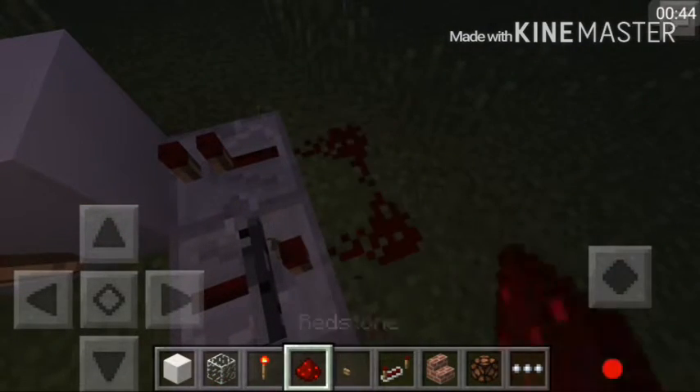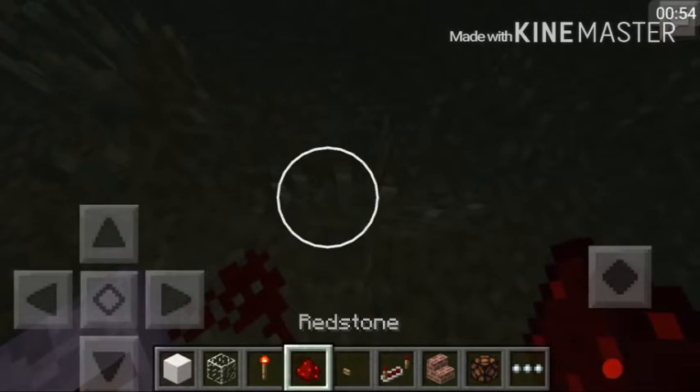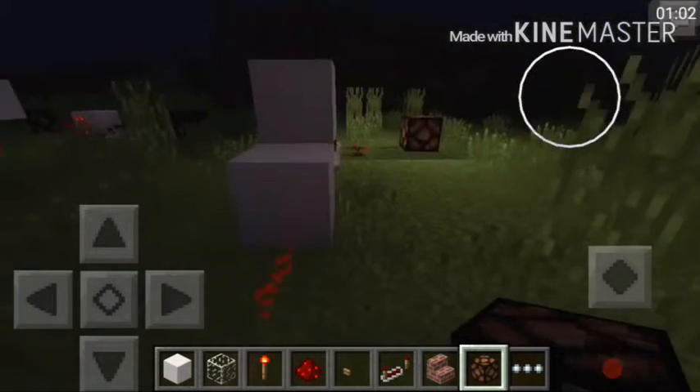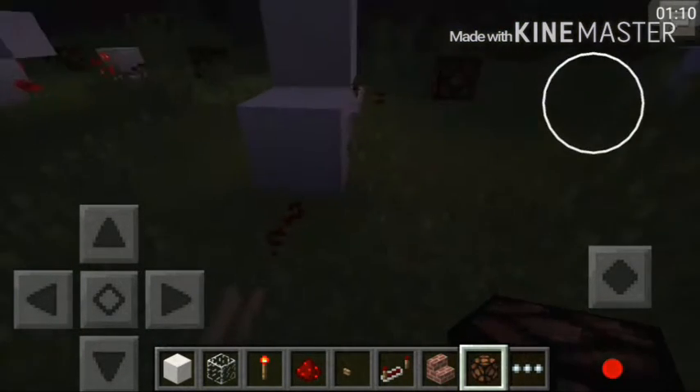Let's place a block, a redstone torch, two redstone dust — and this is our machine. Place redstone dust and a button over here. So here is our output. For example, you can also use other outputs such as a dispenser, droppers, pistons, or so many more.